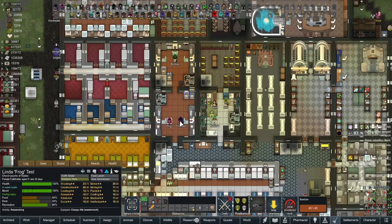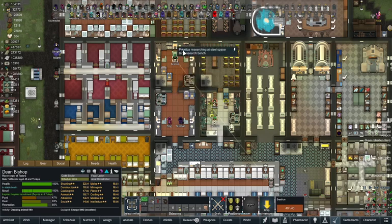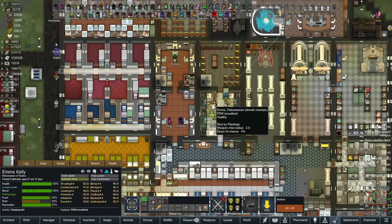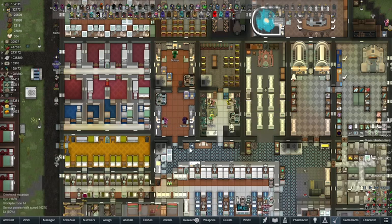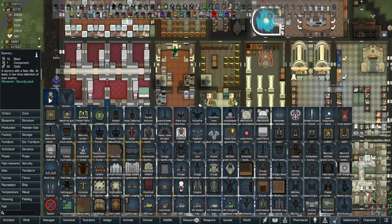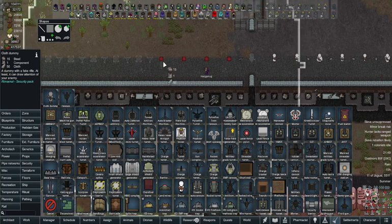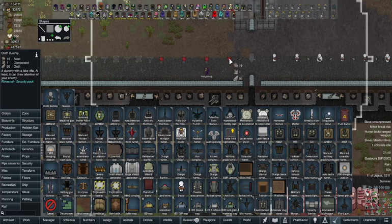I believe some items were already unlocked - the explosive barrel was unlocked by having bio refining, but I'm not sure if I'm the only one. Let's check the security tab. We get the dummy that's added by this mod, and you can make it from a bunch of materials but we'll just stick with cloth.